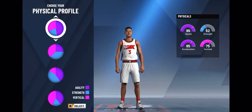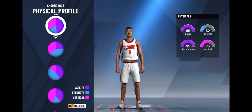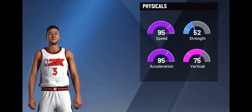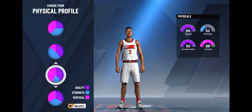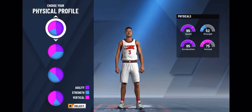Of course, if you want to be a triple threat like me, you want your speed and acceleration higher than everything else. I'm gonna go with 95 speed, 95 acceleration, 75 vertical. There's also another option: 94 speed, 92 acceleration, 88 vertical. You could go with 13 more vertical and barely any less speed or acceleration, but you want to be as fast as possible.